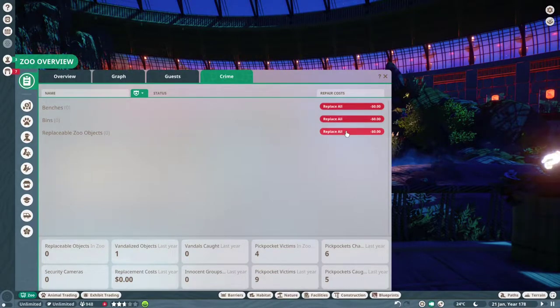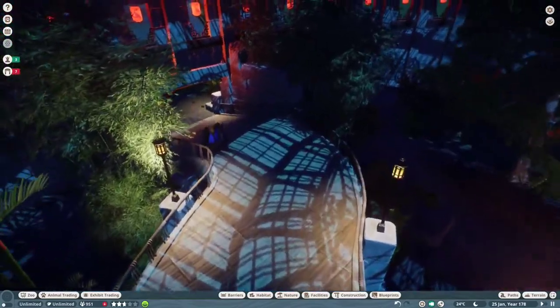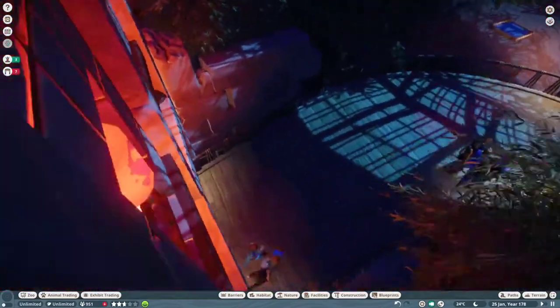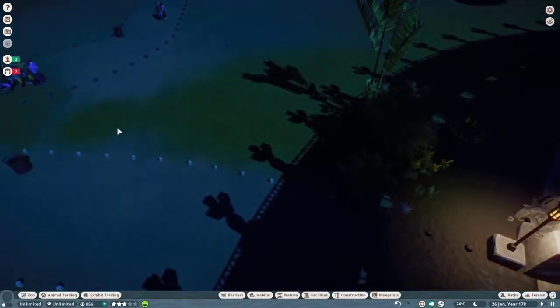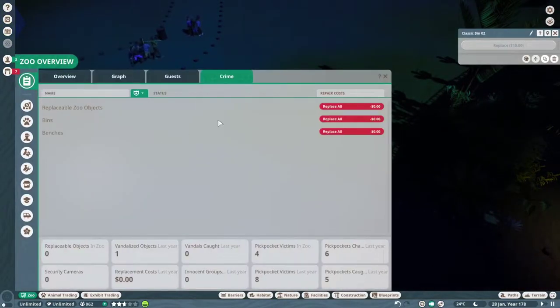For the longest time, I was going individual by individual item and fixing it on the map. I would look around and try to find the things that were broken, scan around for everything they'd broken and click on them individually and repair them. You don't have to do that. Crime, Replace All. And there's tons more stuff in here, so definitely be sure to explore all of your info screens.